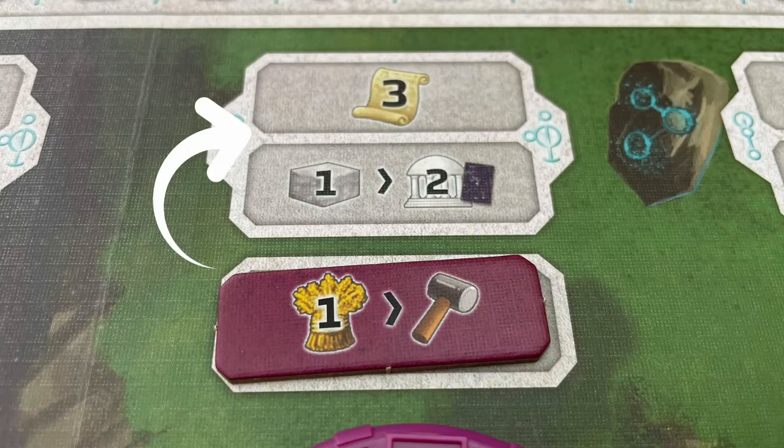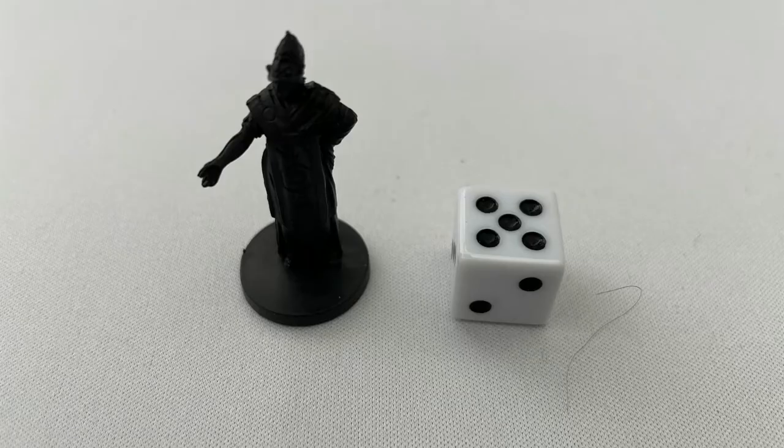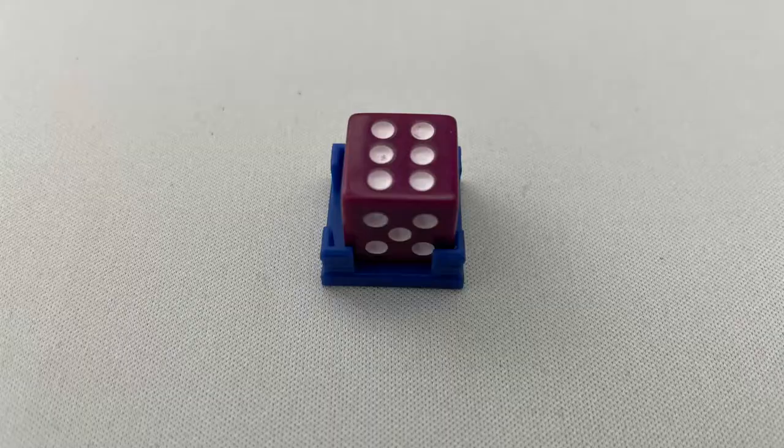Then take either of the two actions at the top of the encounter site and also take the bonus action shown on the tile if the freeman die matches the colour of the mothership. Speaker dice have no colour and therefore never match. The archon starts colourless but will gain the colour of their advisors. Value six freemen let you take both actions in any order as well as the bonus action if the die colour matches.